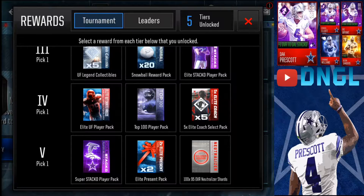Pick number five is super tough. Stay away from the two times Elite Present Pack just because most of the time you're going to be getting junk presents anyway. It's a tough decision between 100x 95 overall neutralizer shards or the Super Stack D player pack. Honestly, I'm going to go for the 100x 95 overall neutralizer shards because I need a good offensive guard and Joel Petonio is a good offensive guard. But if I were any of you guys, I would just go for the Super Stack D player pack — hopefully you'll be able to pick one of those Dallas Cowboy players and one of those really good offensive linemen. That's probably the most value for you guys, probably worth like 1 million coins.